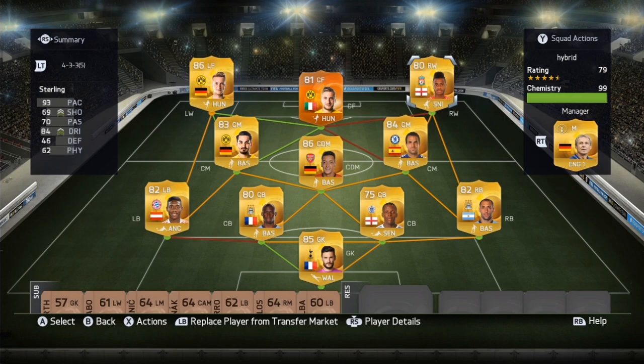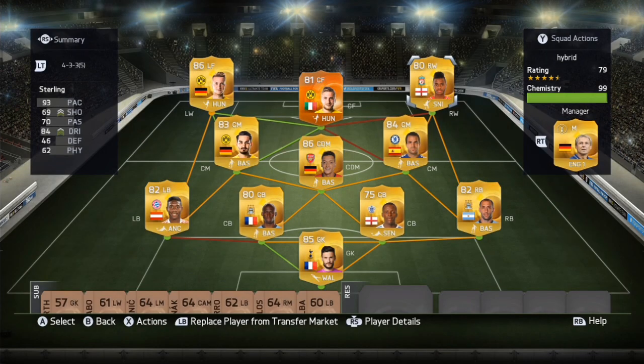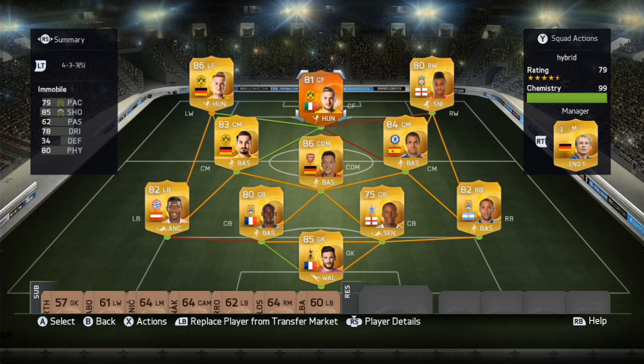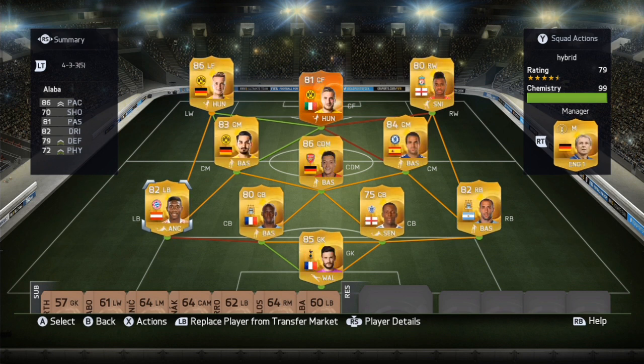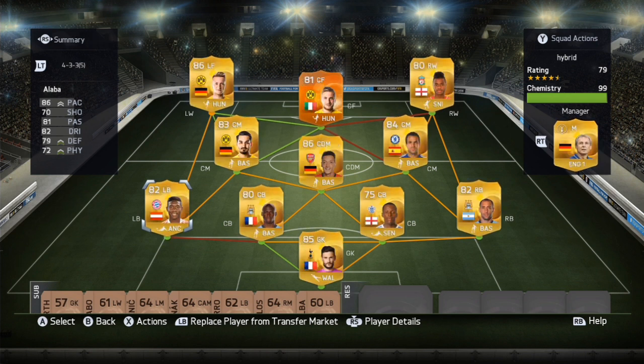The manager is Clinton — he's a German BPL manager, so he helps all the German players: Reus, Gundogan, and Ozil get 100% chemistry. It also helps the BPL side of things as well. Alaba does have 6 chemistry, but if you get the manager and they all have loyalty and are in the right positions, it's fine.